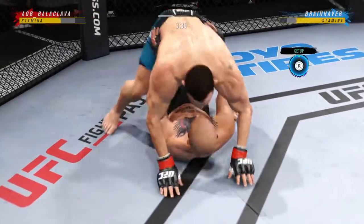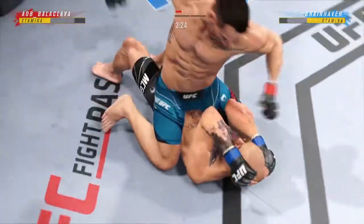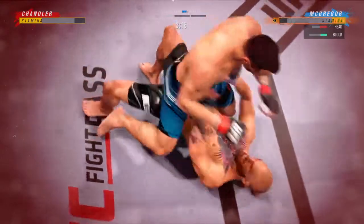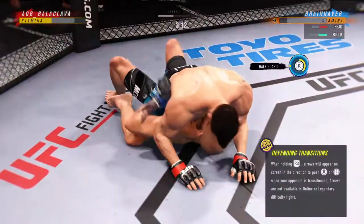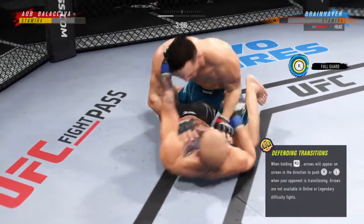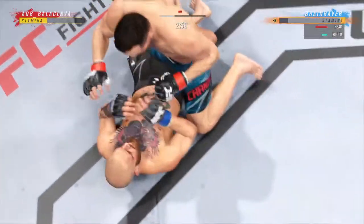All right, dominant position for him here — full mount. If you're the bottom fighter, you better start moving those hips, DC. You got to start moving those hips. What you should do initially is start to push at the knees, push at the hips, create some distance, trip and try to recollect half guard. Half guard sucks, but it's much better than being fully mounted by your opponent.